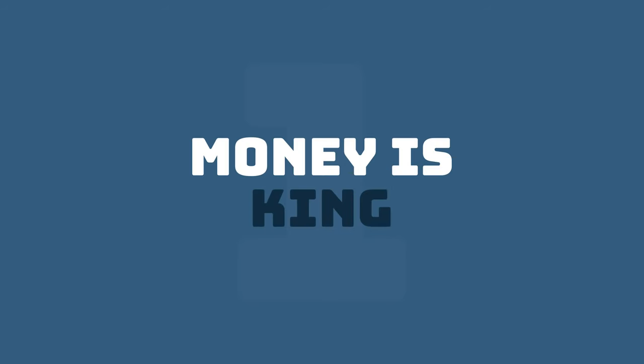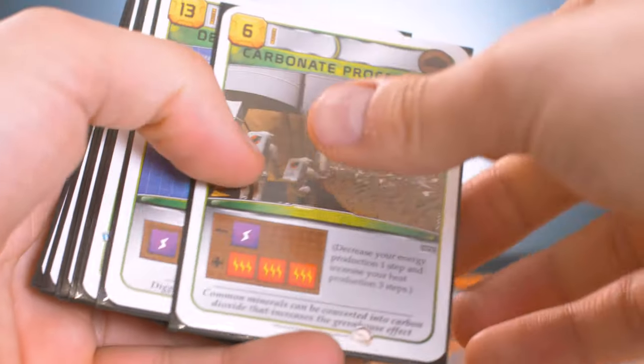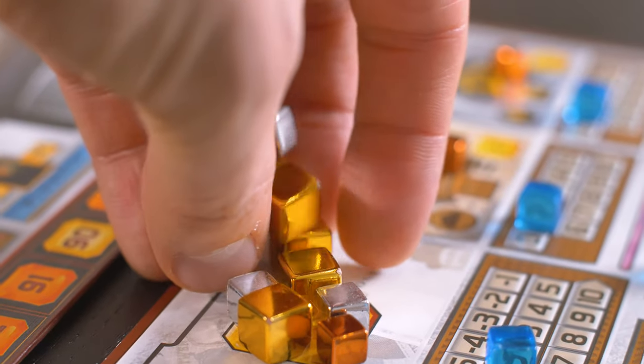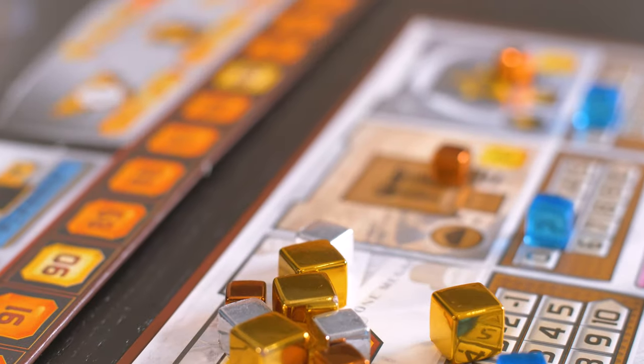Tip number one: money is king. Terraforming Mars is an engine builder, so not building an engine and going straight for the points is just like watching a movie backwards — it just doesn't make sense. To get points you have to build engines; to build engines you have to buy and make projects; to buy and make projects you have to have money.